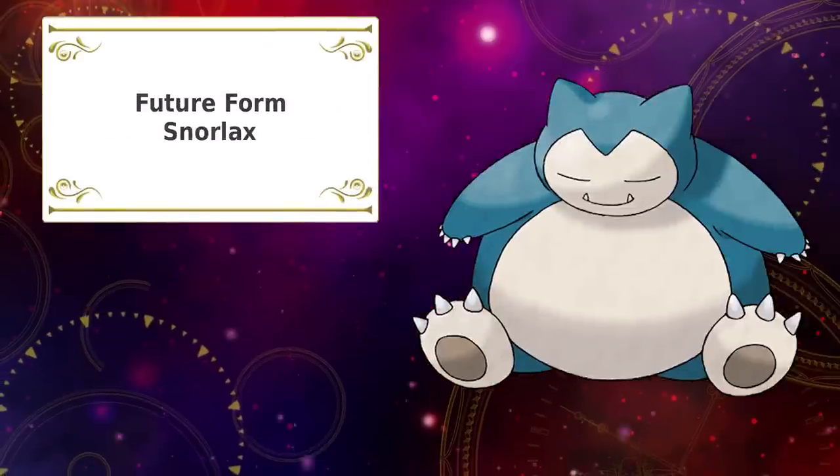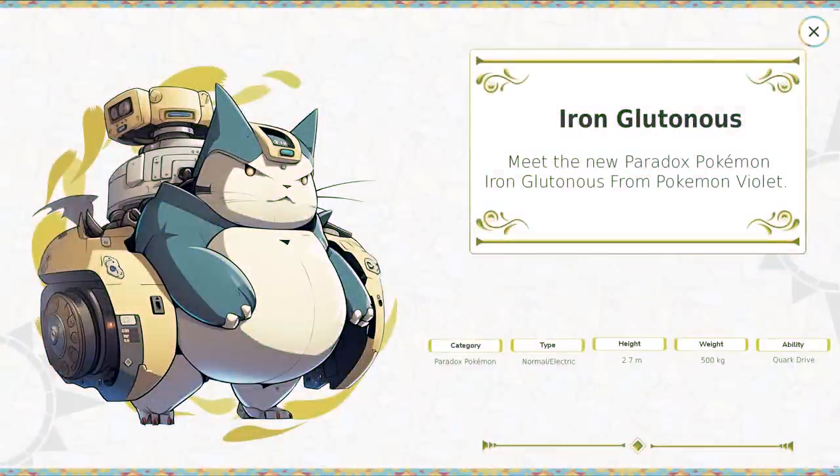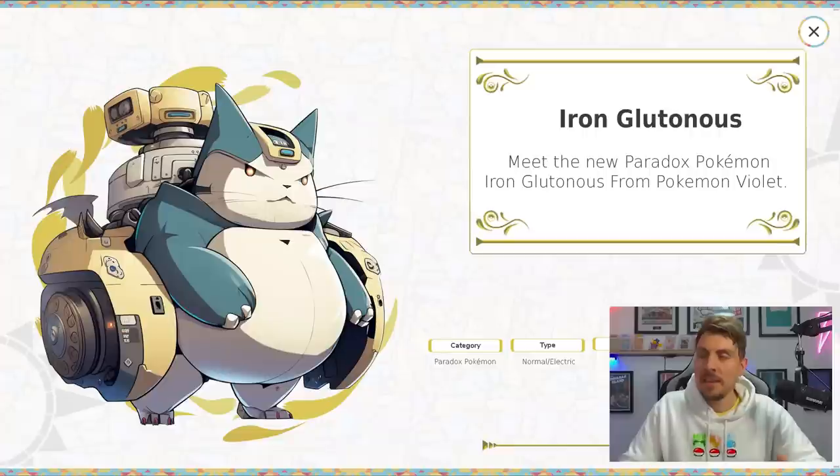Next up is our Paradox form of Snorlax — it's going to be a future Paradox form. Meet the new Paradox Pokémon Iron Gluttonous from Pokémon Violet. It's going to be a Normal and Electric type Pokémon. I felt like it had to keep that Normal typing, and with the kind of big futuristic robotic aspect of it, it makes sense to go for Electric.